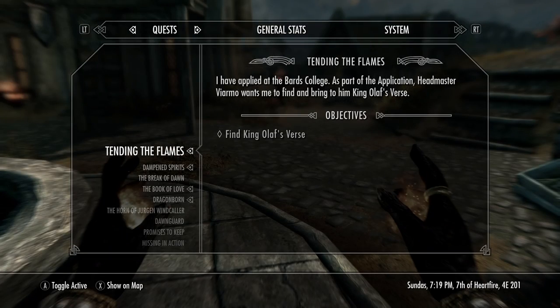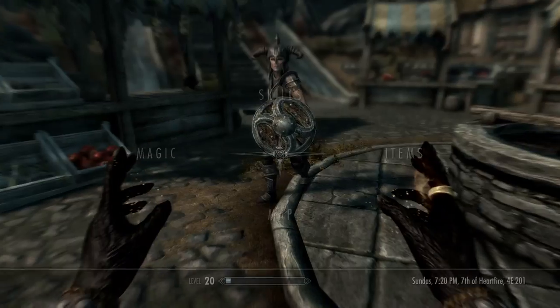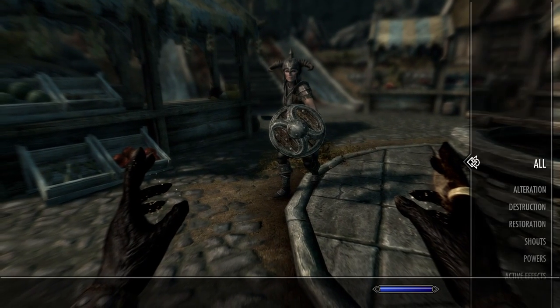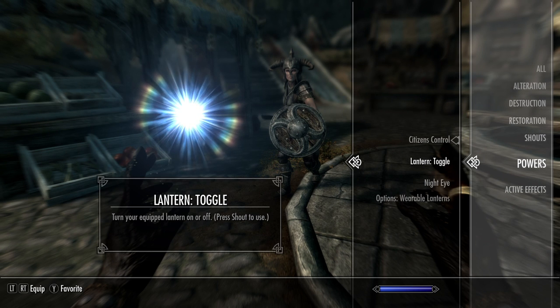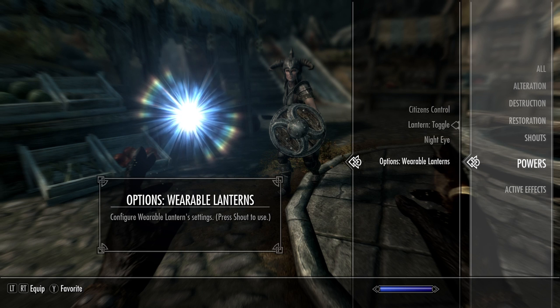I've been playing another game lately so I don't remember the controls too well. Let's check skills, magic, powers... I don't remember exactly where it is. 'Lantern — turn on your equipped lantern' — there we go, let's try this.